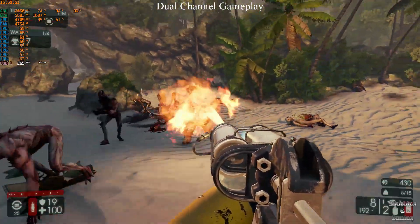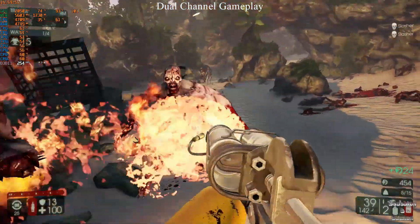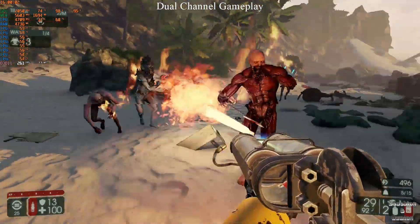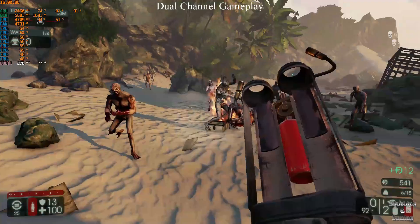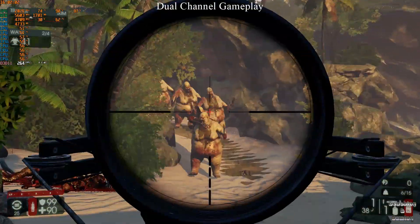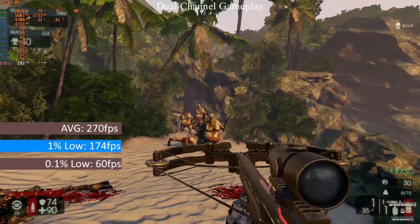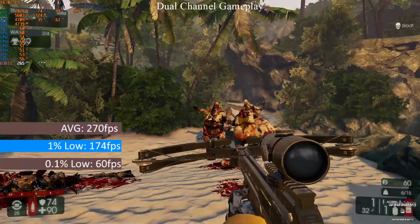In dual channel mode the performance was pretty good, as expected with a 6700K at 4.7GHz and a GTX 1080 with +130 on the core and +600 on the VRAM. I conducted the test across a playthrough of a 4-wave survival game on the Z-Landing map on suicidal difficulty. The FRAPS benchmark showed the dual channel configuration managed an average of 270fps, and 1% and 0.1% lows of 174 and 60fps respectively.